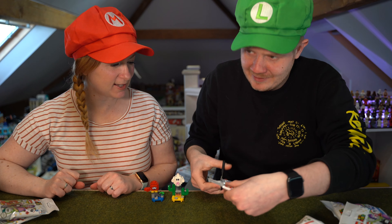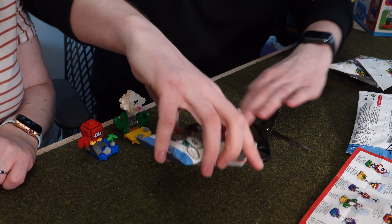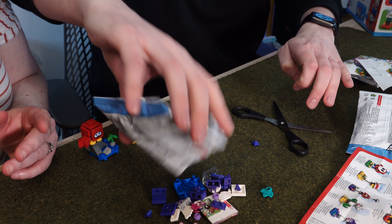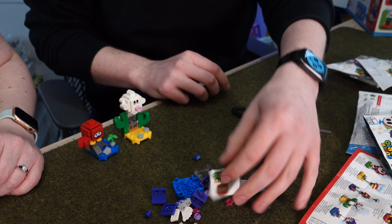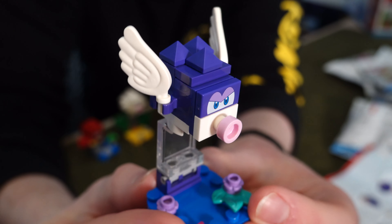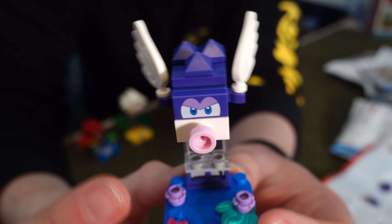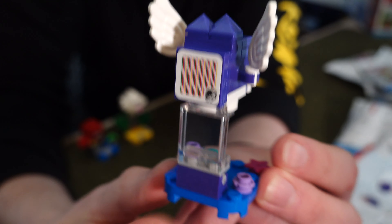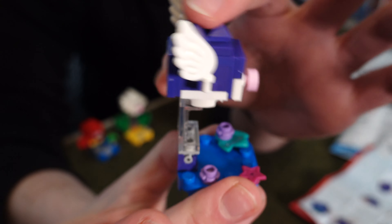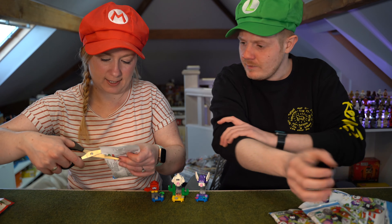This next one is a blue one - this is definitely different. It is the Spiny Cheep Cheep. He looks very similar to the Cheep Cheep from last time but in this cool new purple color, which actually looks very similar to the Soda Jungle because it's the same color. He also has the same mechanism of going forward - I really like that mechanism, it's a cool little play feature with these characters.